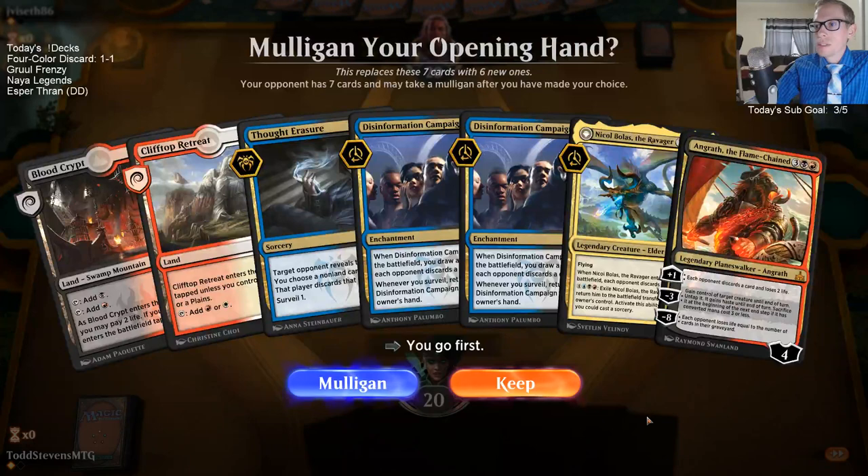Not going to let them surveil with that Thought Erasure. That was the problem of playing four colors right there. Mortify would be a great draw step. They have four new cards. Another Azcanta. I'm not so sure about these Disdainful Strokes just in general - that game there wasn't a single card we needed to Disdainful Stroke. It's just all about cheap interaction with Duresses, Negates, Thought Erasures, Thief of Sanity, Search for Azcanta - those are all the important cards.